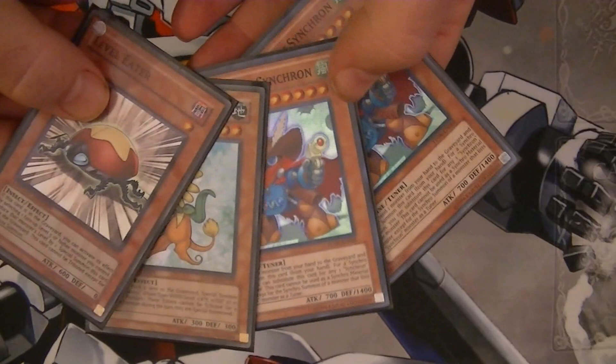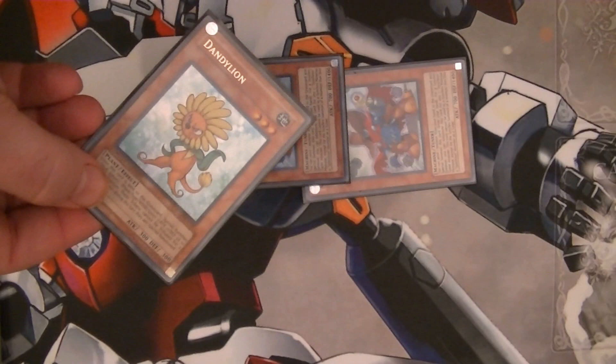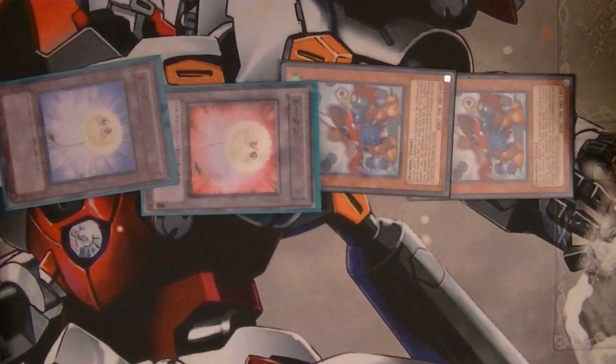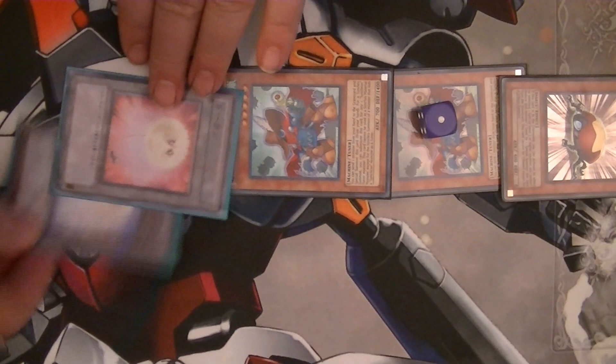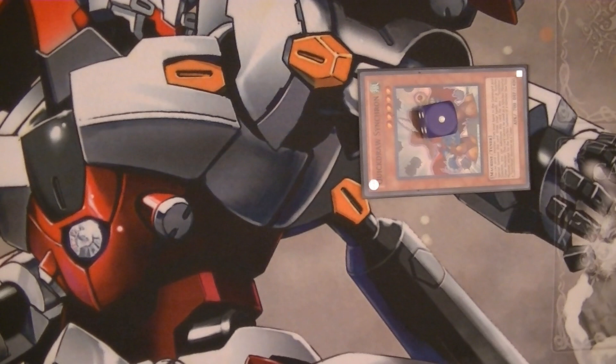Start by Special Summoning the first Quick Draw Synchron by sending Level Eater to the Graveyard. Next, summon the second Quick Draw Synchron by sending Dandelion to the Graveyard. When Dandelion goes to the Graveyard, it allows you to Special Summon two Dandy Tokens, also known as Fluff Tokens. Then use Level Eater's effect to Special Summon it to the field by lowering one Quick Draw Synchron's level by one. Next, Synchro using the two tokens and Level Eater with the Quick Draw Synchron that did not lower its level, making a Level 8 Synchro — Road Warrior.